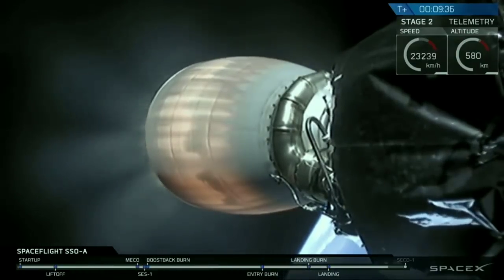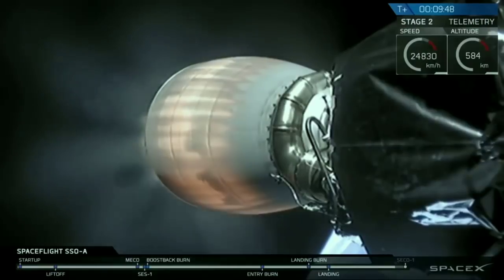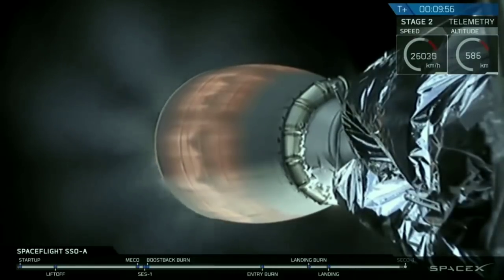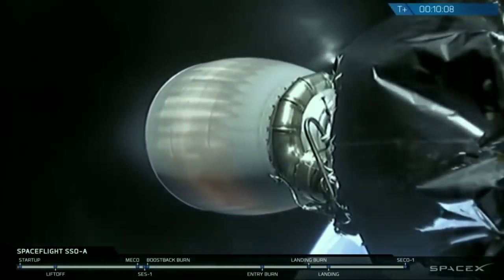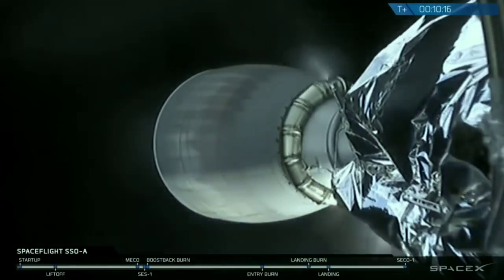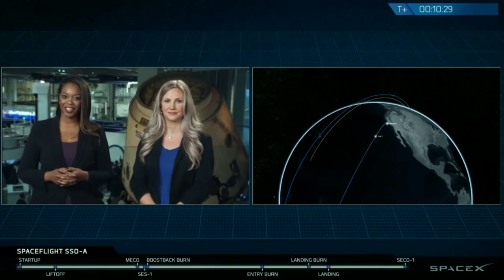So as we mentioned earlier, we won't be able to show the deployments of the satellites today, as this will be taking place over areas where we don't have ground station coverage. So unfortunately, we won't have any live video feed to provide. Because deployment won't be viewable, we will end our live webcast soon after the second engine cutoff. Please continue to follow along on SpaceX Twitter updates for payload deployment as they become available. We should be expecting SECO — and there it is. And we have confirmation that Stage 2 has reached a good orbit. This is the deployment orbit, and the next step over the course of the next 40 minutes or so is to separate the payloads from the second stage of Falcon 9. And with that, we have reached the conclusion of our webcast today.